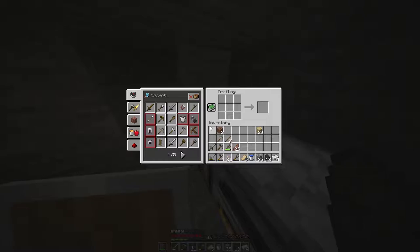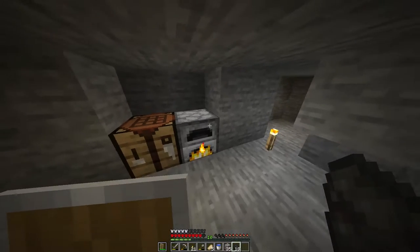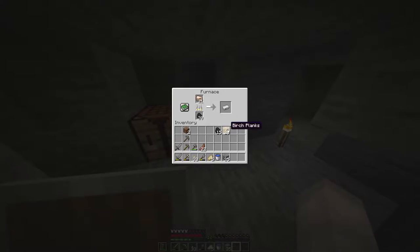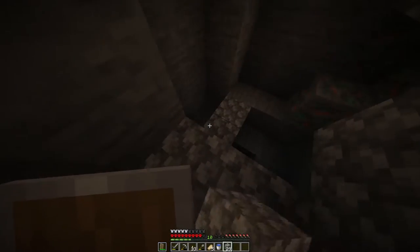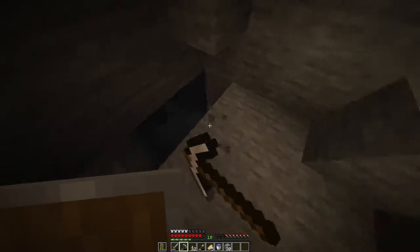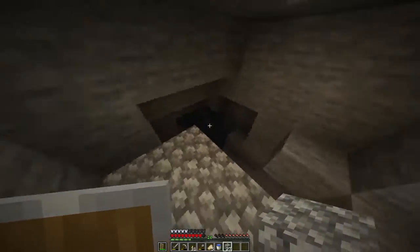I'm actually level 10, that's great! Going to make a helmet and leggings now. I'm also making some torches because I need those. While that cooks, I'm going to go down and have a look — there's some sort of spiral stairs down here. It looks like a cave that goes quite deep.